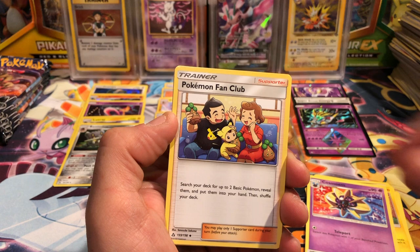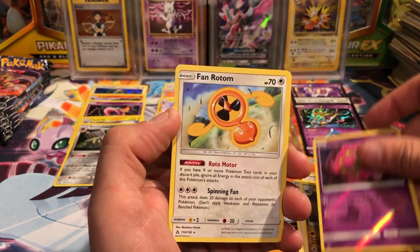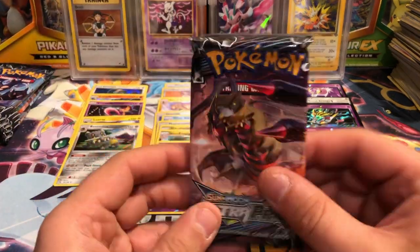I noticed this little pattern with the code cards — it's kind of weird. You could have Spiritomb and a Fan Rotom; that one I did notice was a fan, that one is a little more obvious to me. Next pack.